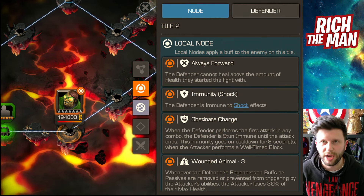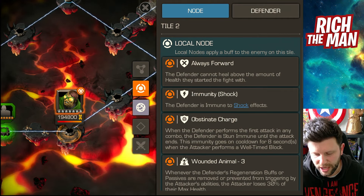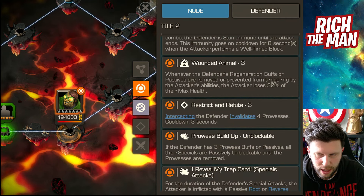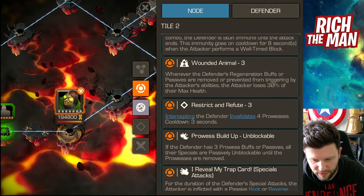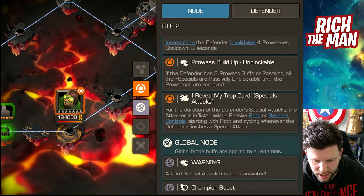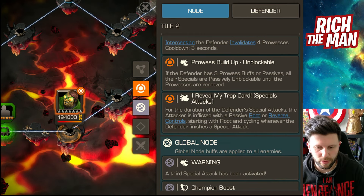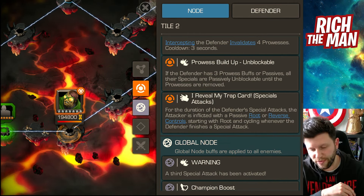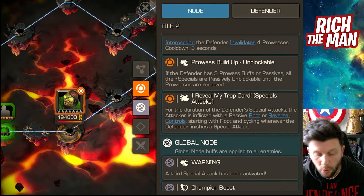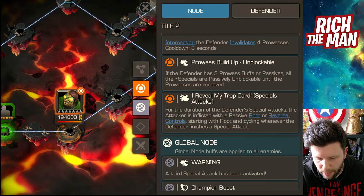Try to keep the champion to an SP1 if possible. I personally find it easier to dex. If you've got a heal block, that can be relatively helpful against the regeneration the champion gets. When Toad has three prowess buffs, he will go unblockable. If you can remove that unblockable concern, you're left dealing with reverse controls or being rooted during alternating SP1s and SP2s.